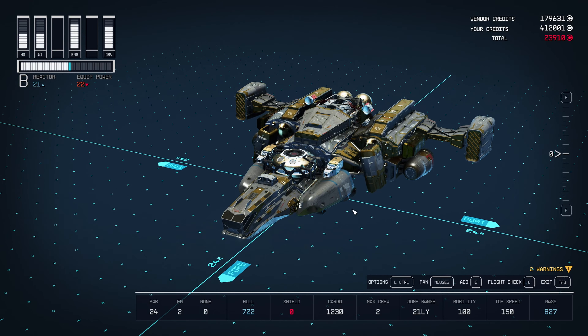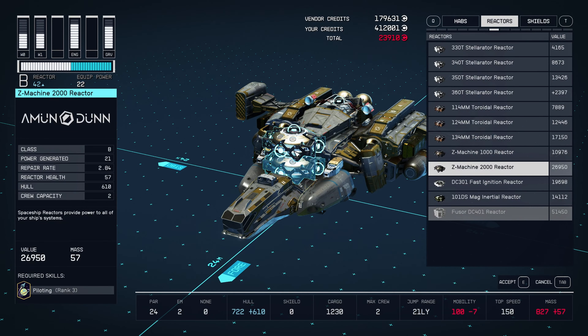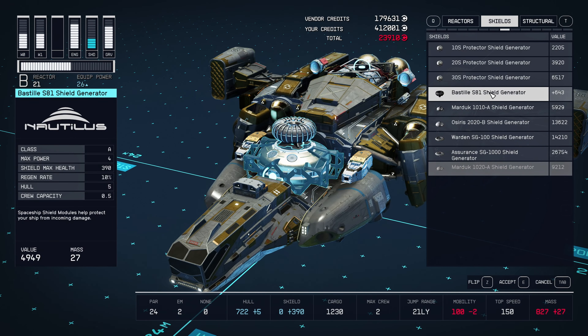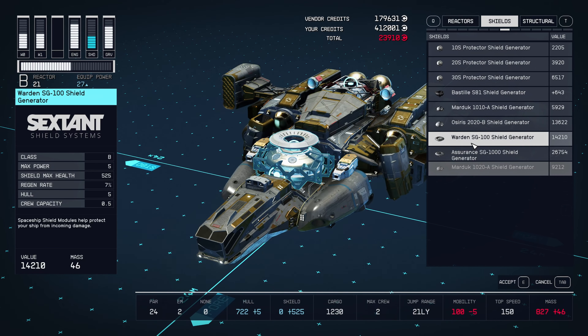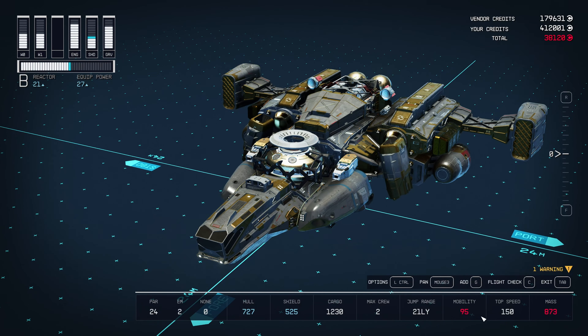Alright cool. Now let's put a shield on here. Pressing G on the connection point again. Here's shields. This is what I had — 390 max health. I unlocked some B class shield generators. I was looking at this one: it has a bit more shields, max power cost is up by one, but we got the reactor with plus one, so that's cool. The mass is heavier — 27 by a good bit actually — and I'm actually gonna lose 5 mobility by going with this. But that's a trade-off I'm willing to make. So: a little bit less mobility, slightly more mass. Yeah, this is good.